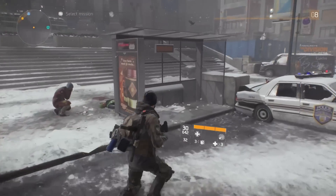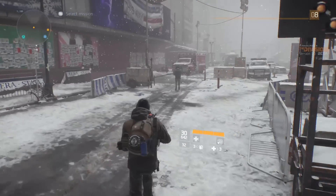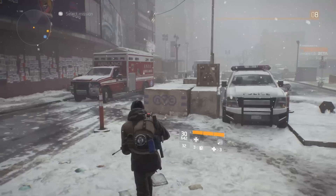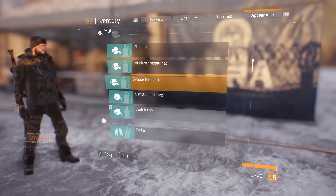Number six: Help Civilians in Need. It's a neat game mechanic, but it may also unlock something cool for your character. I've received paint jobs for weapons and cool pieces of clothing to customize my character in exchange for a soda or a med pack.